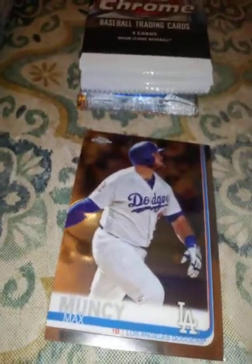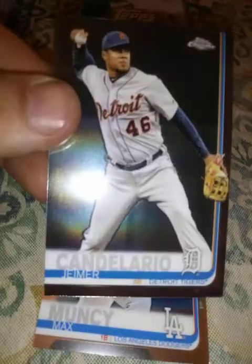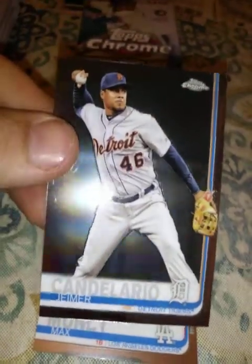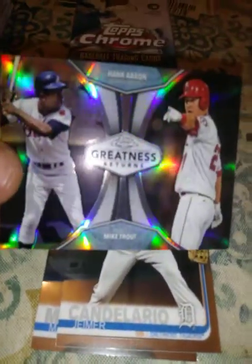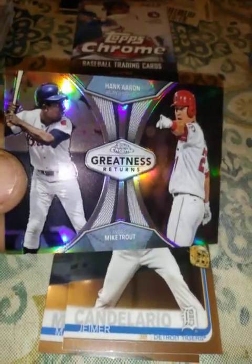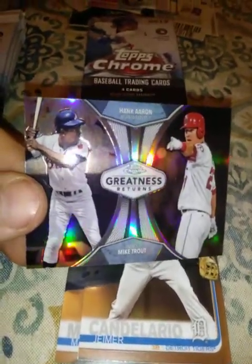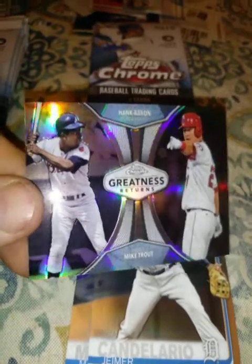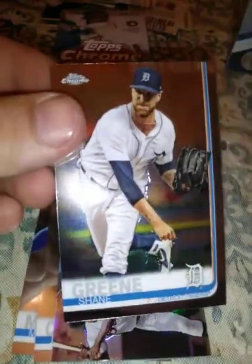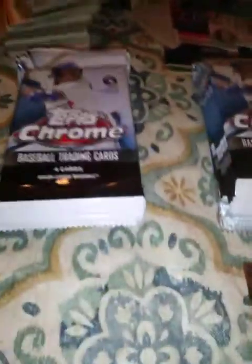Now we're going to do the first pack on the right. First player: Max Muncy. Second: Jeimer Candelario — another Tiger. Third one: Mike Trout and Hank Aaron. I would give this the slight edge compared to the Nolan Ryan and Ohtani card, but that's me personally. And then another Tiger, Shane Green. So far I'd say the right stack is one up over the left.